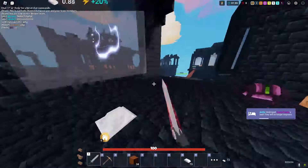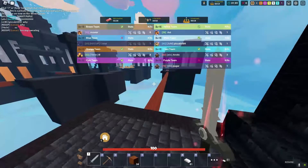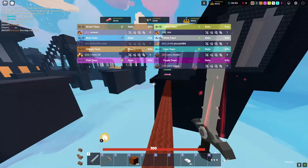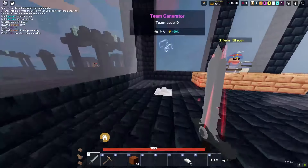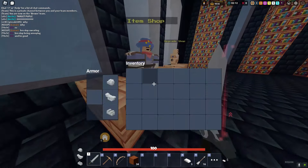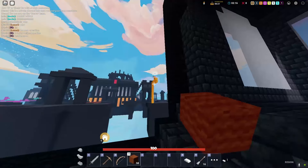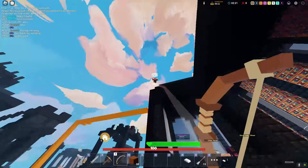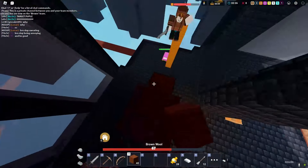We're teleporting back. There are already toxic people in chat — I don't see the point of being mean, just play the game and be humble. We have zero candy right now because we haven't fought anyone. We'll go back to pink's base and grab a bunch of iron. Imagine if there's an AFK player — I'll go ahead and buy a bow.